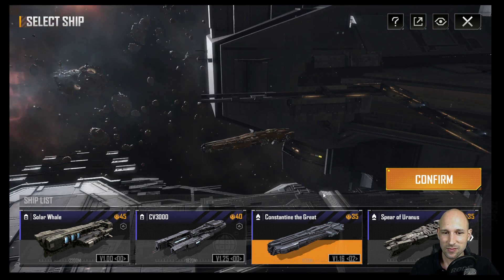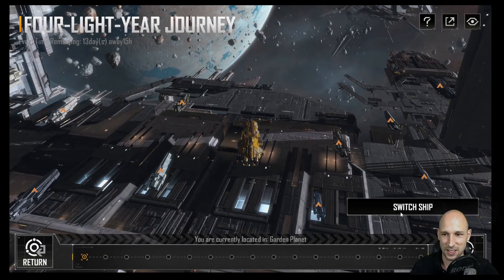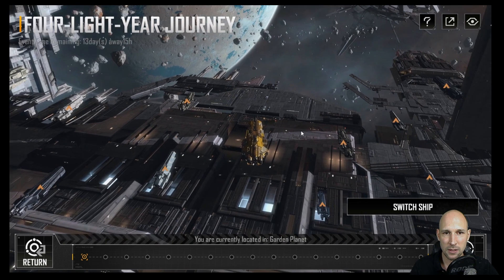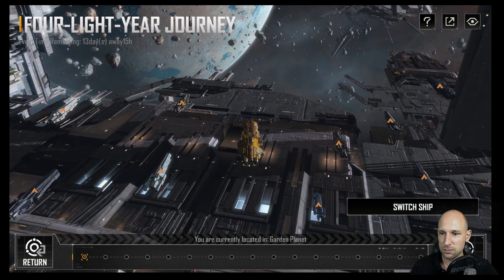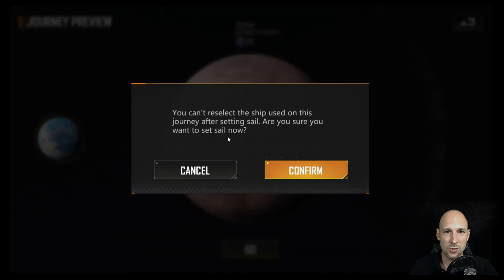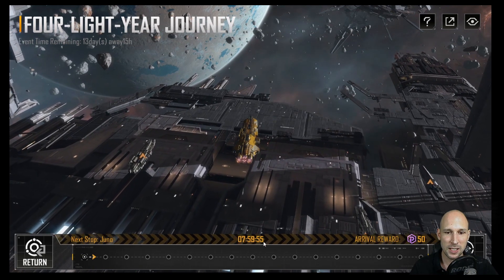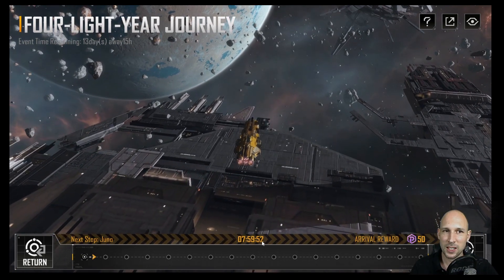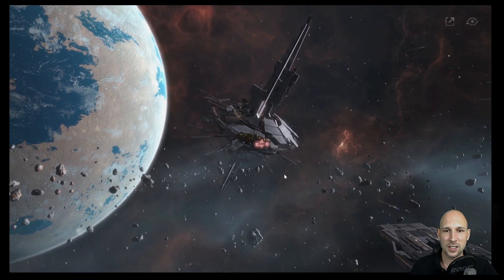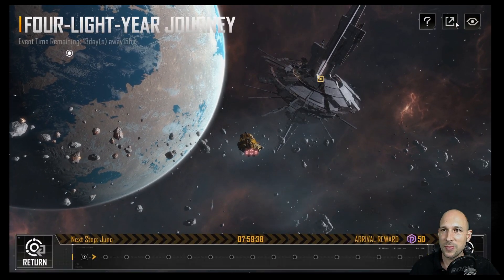Since we all travel at the same speed, I'll take my Constantine — it's my favorite ship, it was my first battlecruiser and it is just amazing. We have other people here from our server next to me. Let's go to the next stop: 50 Proxima coins when we go to Juno. I confirmed I'm sure, and now that takes eight hours. As usual the graphics are stunning — I'll probably use this for the thumbnail.